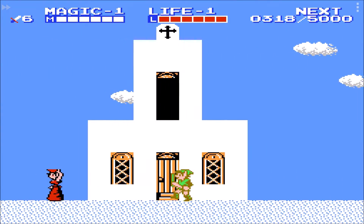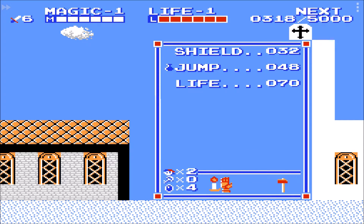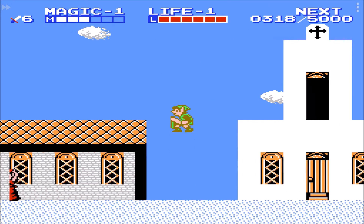When you reach the church, use the jump spell to get on the roof. Inside you will find a soldier who will teach you the down thrust attack.